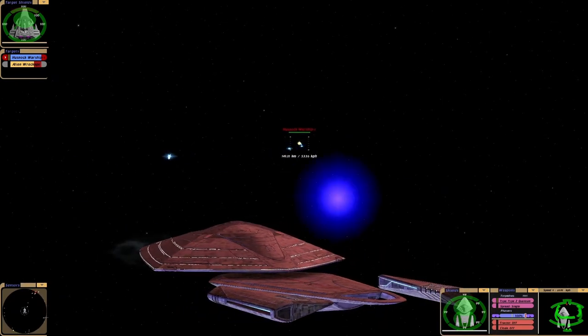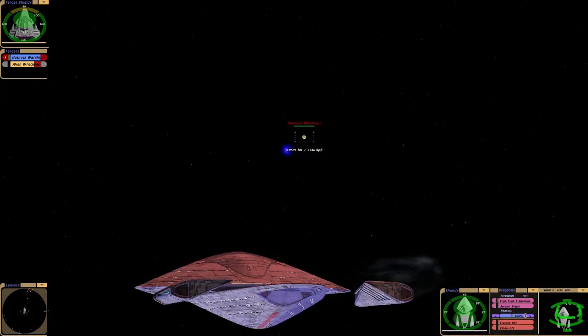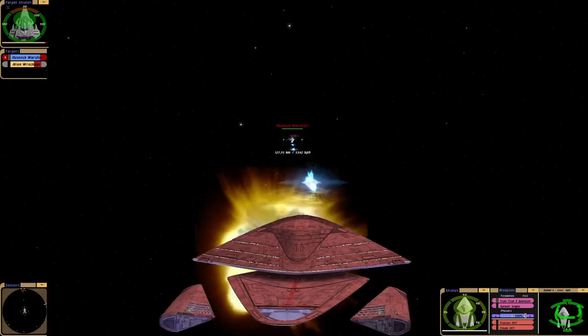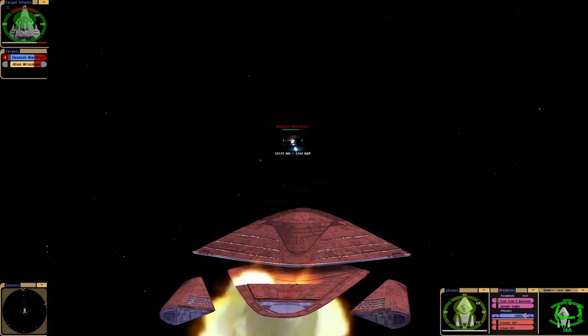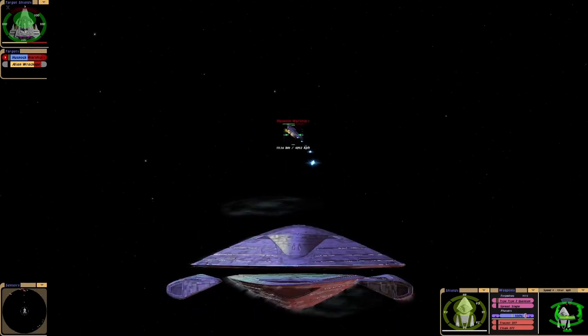We have a speed advantage here — you do circles around anything, so I hope. Every time it hits the ship it knocks us back, that's interesting. Okay, we've got through their shields — this is good, this is very good. They're weakening our shields though, that's surprising.